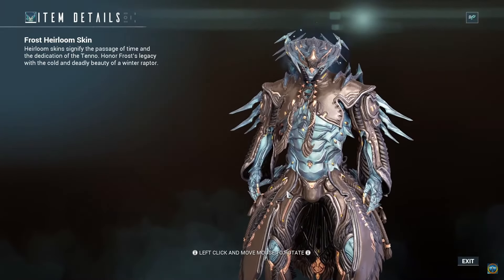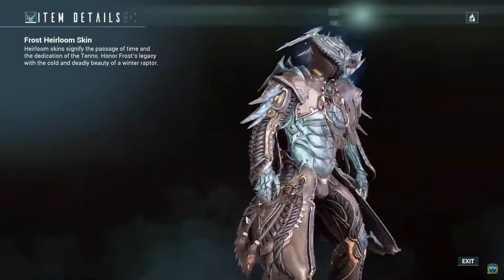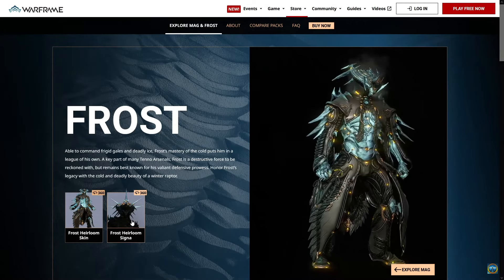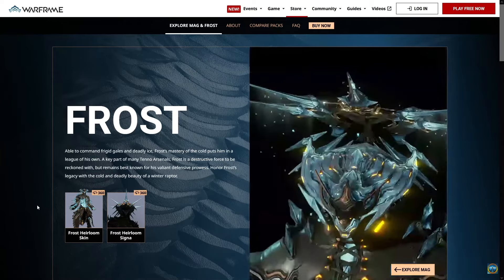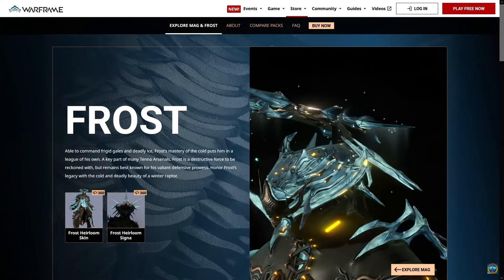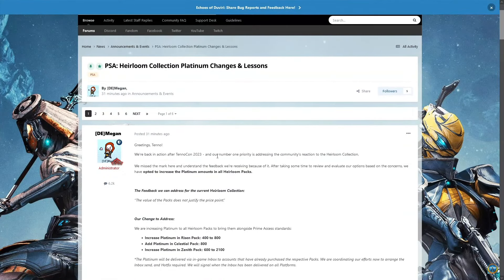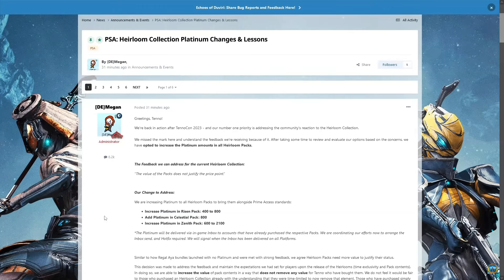But it goes without saying, these skins do look amazing. They are next level Deluxe skins — supposed to be the next step up from Deluxe skins. But at that price, they were basically saying for $75 for the Zenith pack you would get 600 Platinum. They did change this, so it went from 600 to 2,100 Platinum, which fixed a lot of people's complaints, because it was extremely expensive for what you actually got.